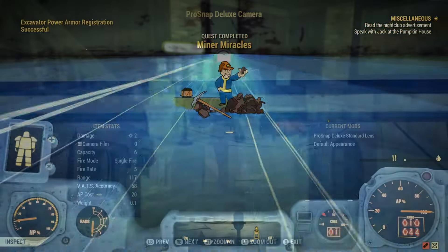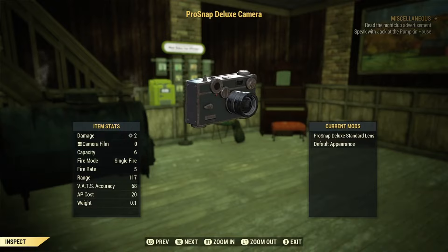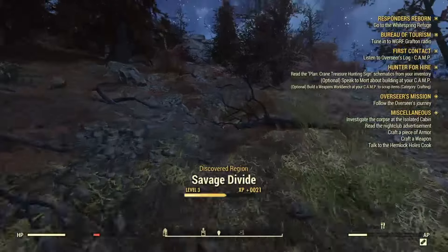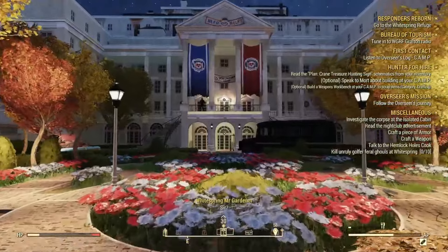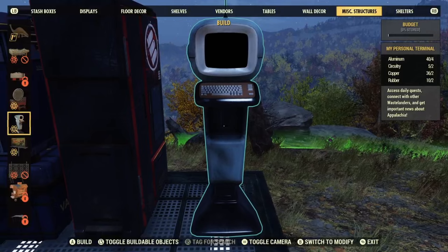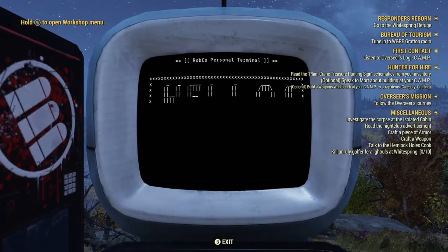The next thing I would highly recommend doing is to find the Pro Snap Camera. As simple as it may seem, it will be a crucial part of your gameplay. From completing challenges to completing quests, it will be more important than you'd expect. To acquire the camera, you must use My Personal Terminal, available for free from the Atom Shop. Simply purchase it and build it at your camp or a workshop, access the suspicious person's entry, and download the coordinates.